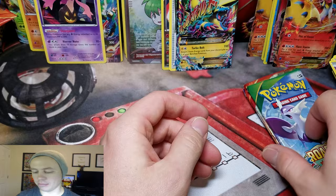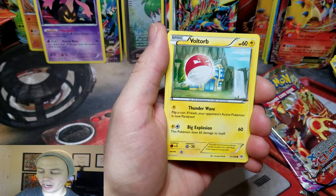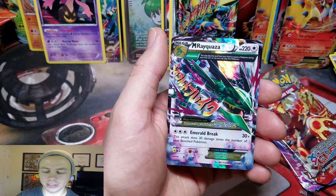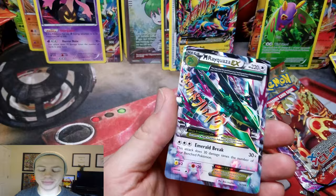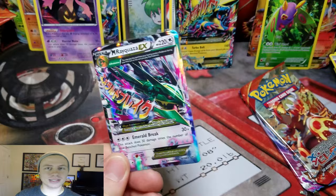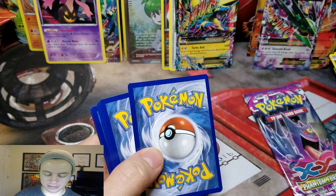This is the last pack — I'm kind of holding my breath here. Gligar, Voltorb, Ninjask, Wynaut, Hawlucha, Wide Lens, Shelgon, Mega Turbo, Dustox again — this time Reverse Holo. And a Mega Rayquaza EX! Wow — I wasn't expecting anything, I was going to be totally bummed out. But we got another Mega Rayquaza — just a different version. I've pulled both Mega Rayquazas from these exact tins. It's like they just stack the same Ultra Rares in these tins — I'm getting the same ones quite often.